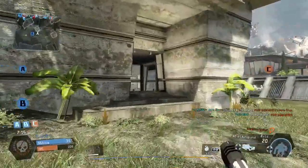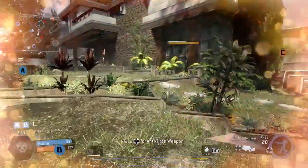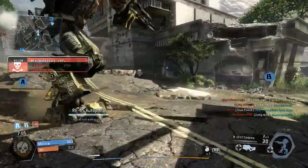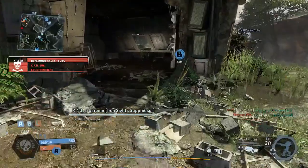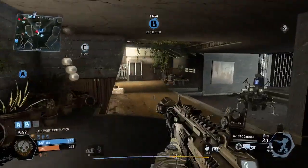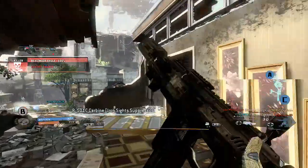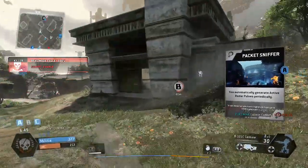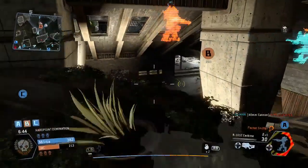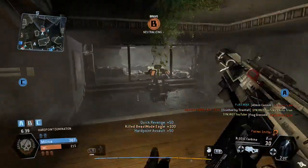I've got absolutely no ammo left and I'm down to a pistol. I kind of need to die in order to get more ammo, but I can rack up a few kills with a pistol - this shouldn't be a problem. They actually get me from behind - cheers bro, thank you very much, I needed that ammo. We're moving straight back into them, we've got our RC carbine back baby. Contested - are you in this corner? Oh my god, I just killed myself! Okay, that's unlike me.